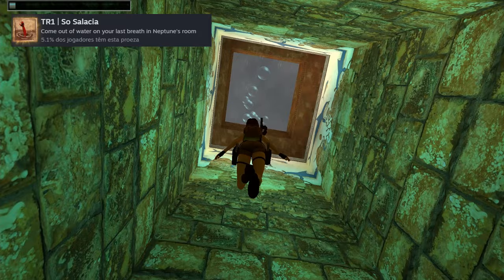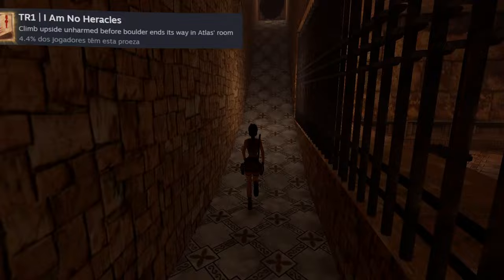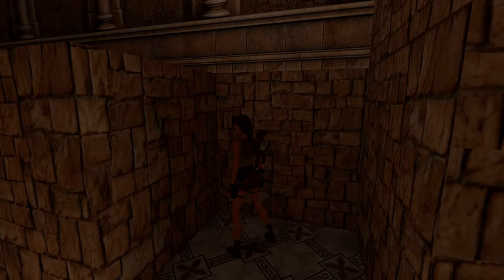Let's start in Neptune's room. After getting the key, don't get out of the water until Lara is almost out of breath. In the Atlas room, you have to climb in this area to avoid getting hit by the boulder.